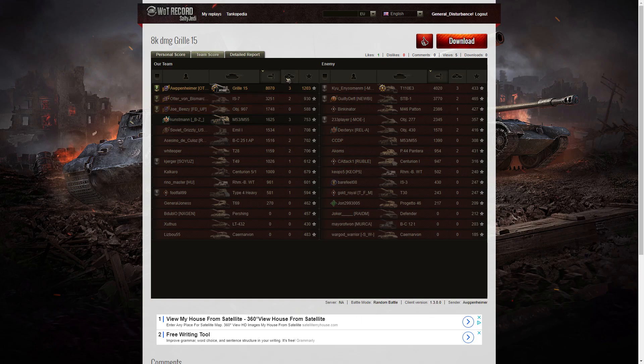Looking at kills: Arpenheimer is top of the table, sharing the spot with the M5355 and the E3 who both had 3 kills. Unfortunately the Type 4 Heavy made a bit of a mistake, accidentally killing the Centurion 5-1, and then got killed by the E3 himself.